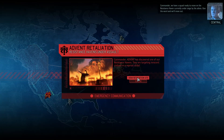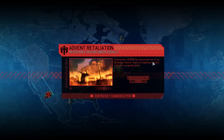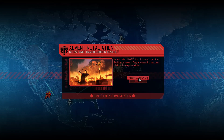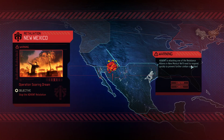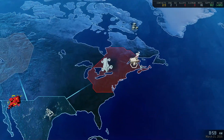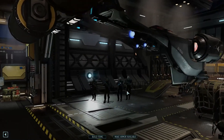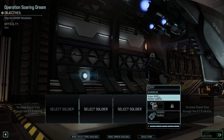We've got a retaliation mission - a resistance haven is under siege by aliens. Advent has discovered one of our resistance havens and is targeting innocent civilians in a reprisal strike. Because we're resisting Advent control, they're doing reprisals against our safe spaces. I can ignore it but there's a massive negative consequence, so I have to launch an attack in New Mexico - just as we're about to finish the resistance contact.